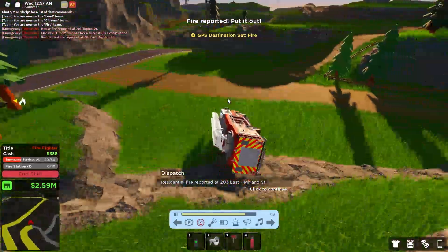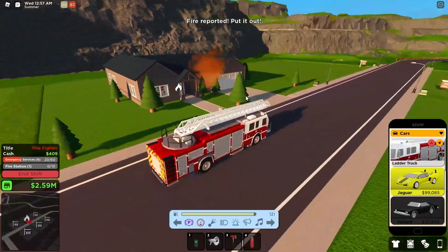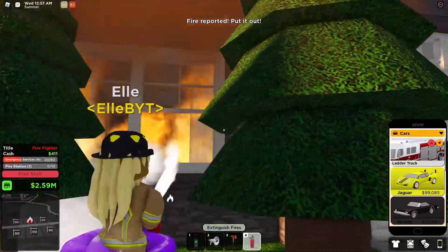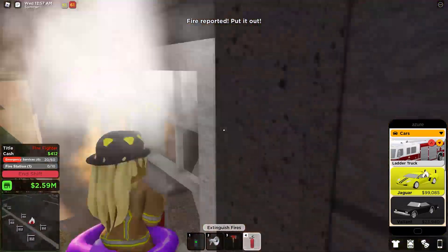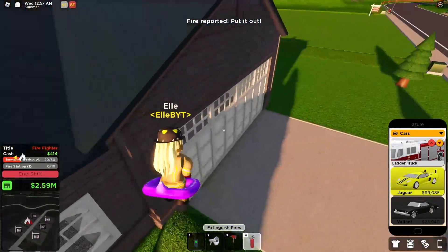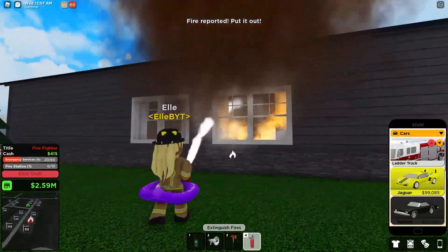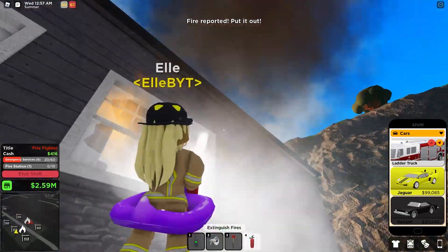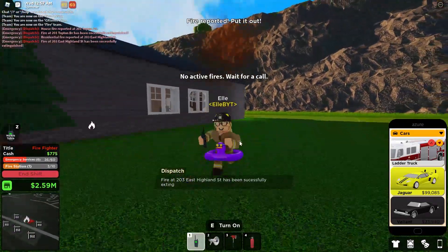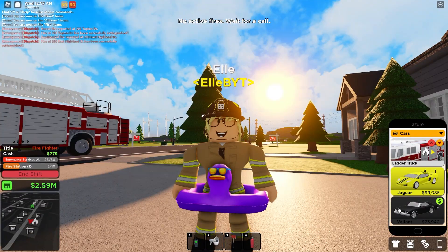Let's head over to the next house — it spawns random houses, as you can see it's not just this one house. Let's use the fire extinguisher for this one. I don't think one is faster than the other, but the extinguisher you can carry around anywhere, although there aren't really many limitations for the fire hose either. There are some really easy ones and some really hard ones — that's how you do the job.